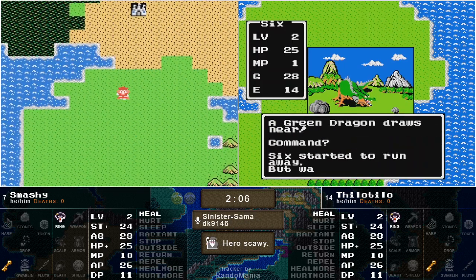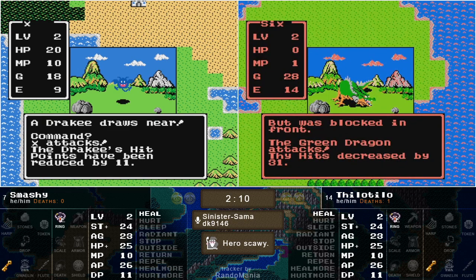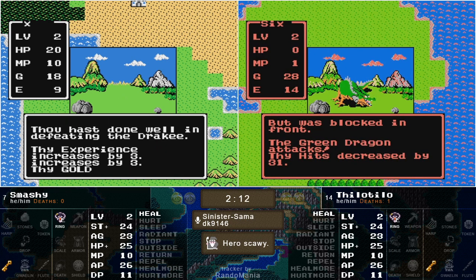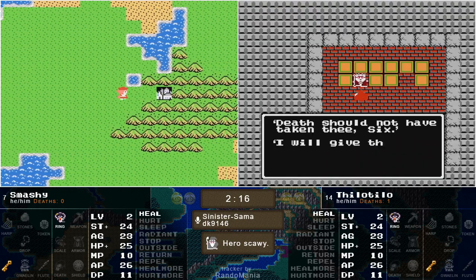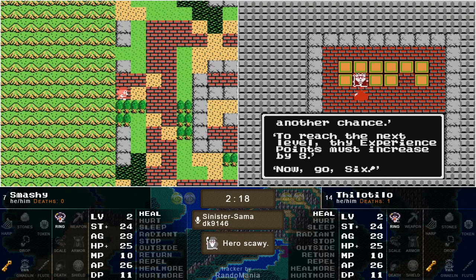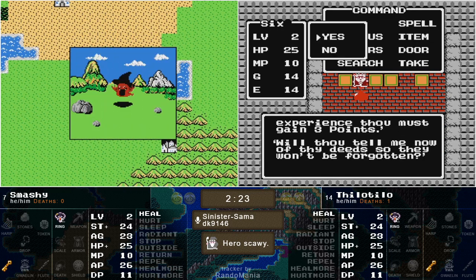That kind of stepped up, and it stepped up even more with the Green Dragon — not going to get the lucky run this time and getting sent back. We'll probably see him do a treasury check at this point. And Hawks — that's the first town for Smashy. Not what you want to see.